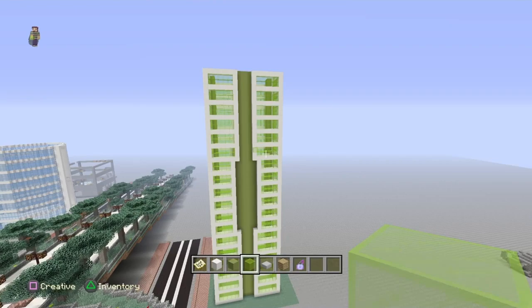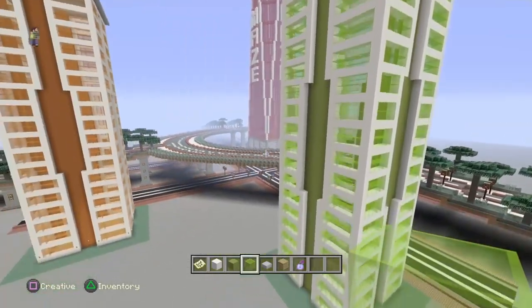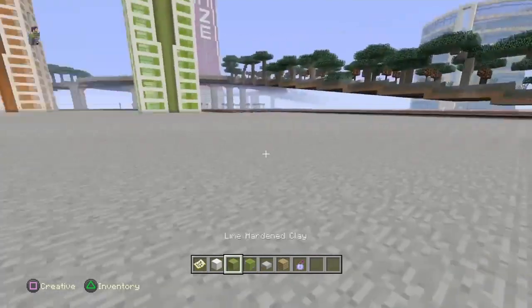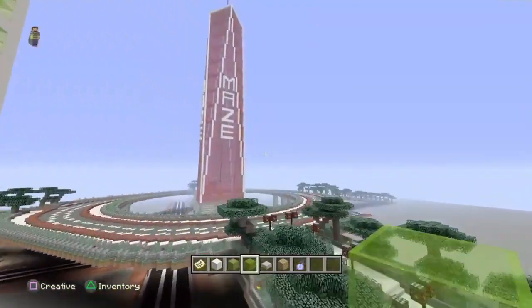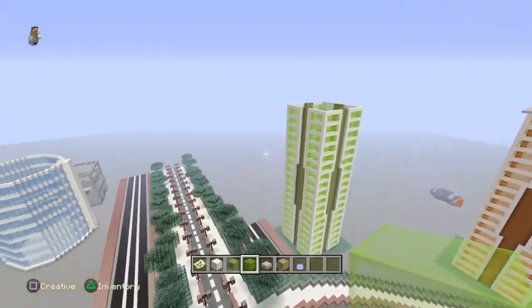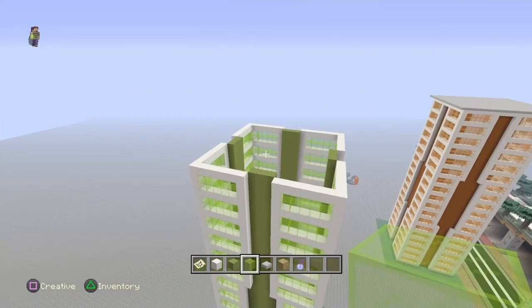Alright guys, so there we go — we're finally done. That is the third floor section put in and it looks pretty good. I really do love the look of the green. I wasn't a thousand percent sure about the green colour originally — I was actually going to use the dark green because I've used it before. But I'm really happy I used the lime green with the lime green glass. It really does suit very well in this world, it's really colourful — and that's the whole point. We want really colourful, beautiful buildings.